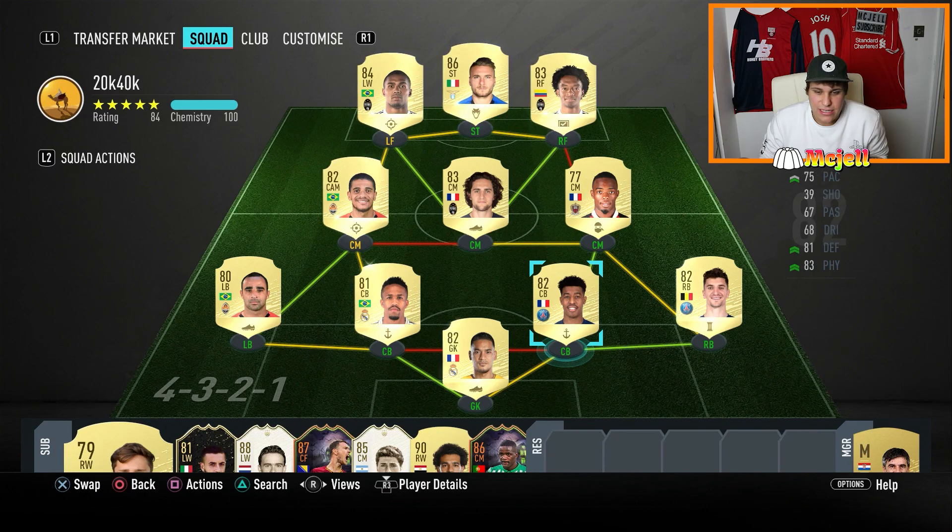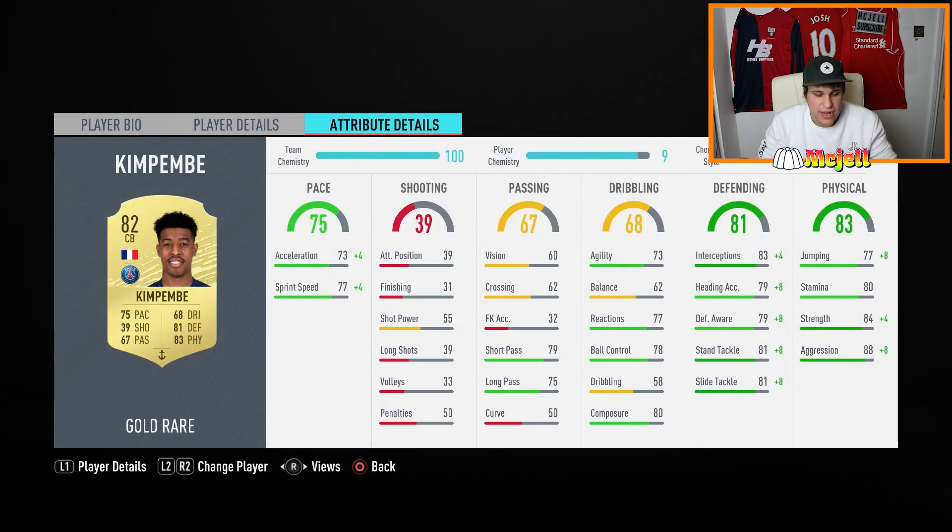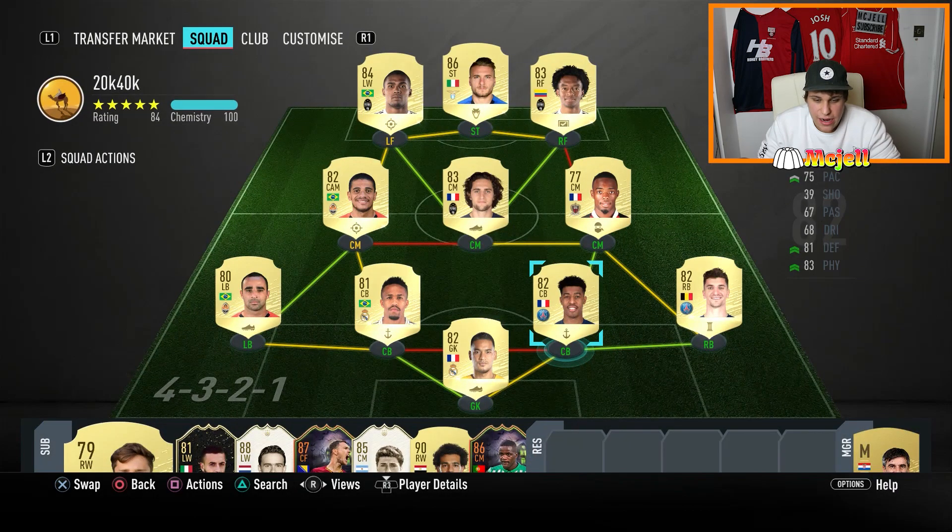Kimpembe equally looks very sweaty. I am a little bit scared of him because he does have high/high work rates — I don't like high/high work rates. But other than that, he looks absolutely incredible. Great defensive stats, great physical stats, good pace. I think he's going to be an absolute beast paired up with Militao.